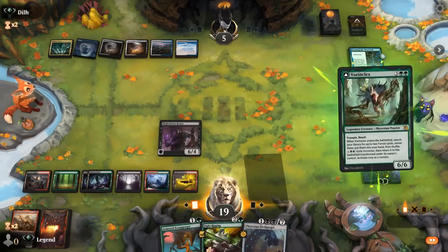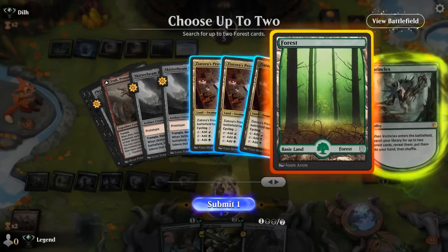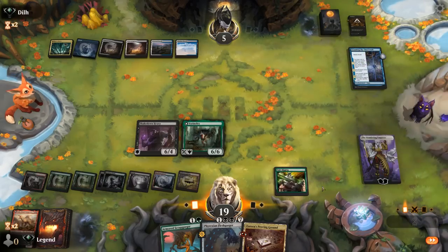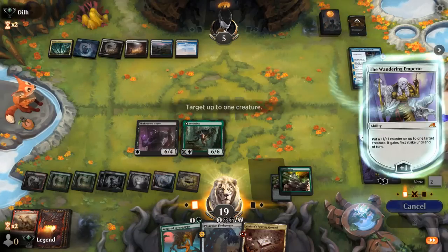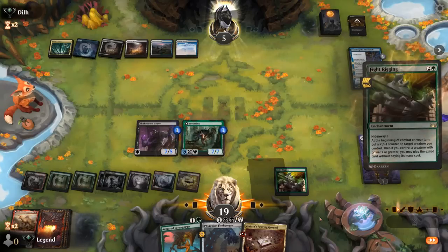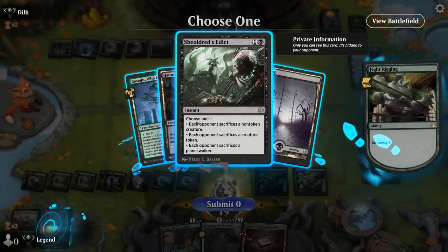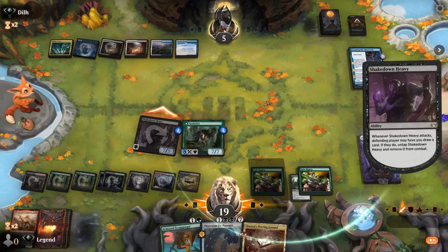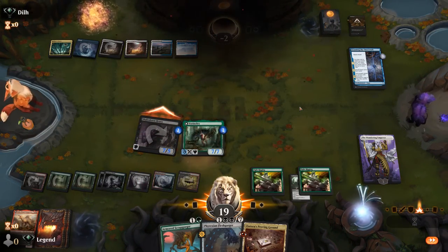We start with Vorinclex, grab Shieldroth's Edict to maybe deal with an opposing Planeswalker — we know they're running Wandering Emperor. But nope, opponent just takes it — they're too far behind — and concedes understandably.